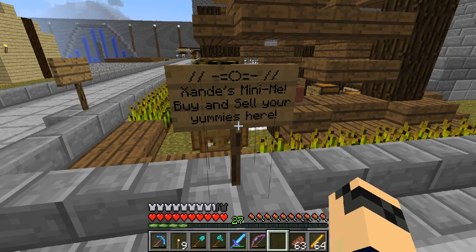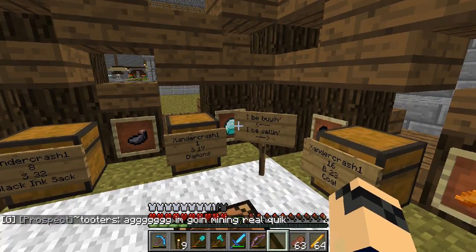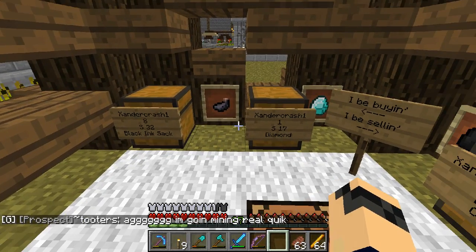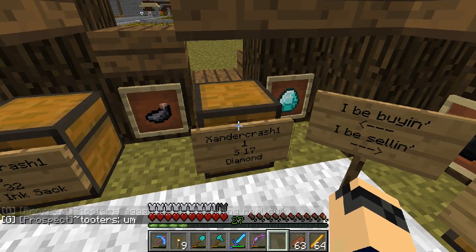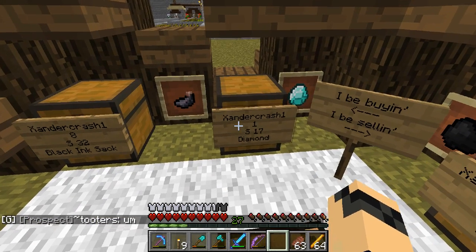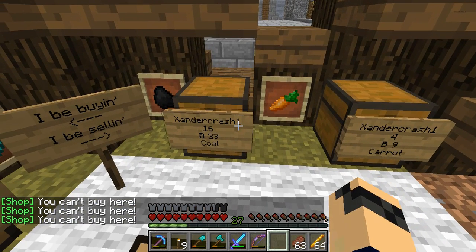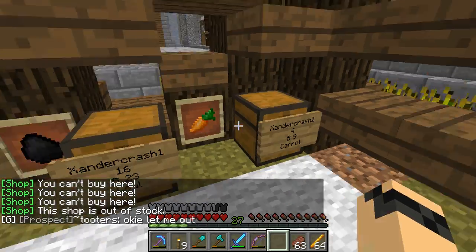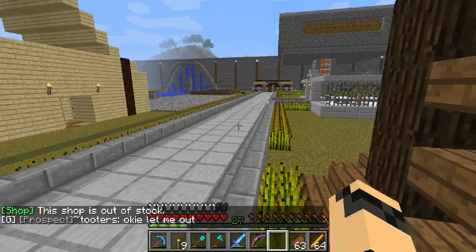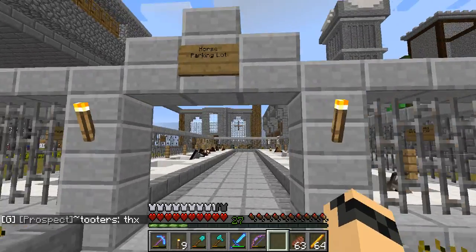Zandy's Mini-Me — buy and sell your yummies here. It's like a mini shop. Zandercrash is selling coal and carrots, and buying ink sacks and diamonds. You can't buy ink sacks here — so that's only selling. Let's buy some coal — yeah, so these ones are to buy and these ones are to sell to him. So he wants to buy diamonds for 17 bucks. I don't really know if anybody's gonna do that; that's not a very good deal. But hey, whatever he wants to do.